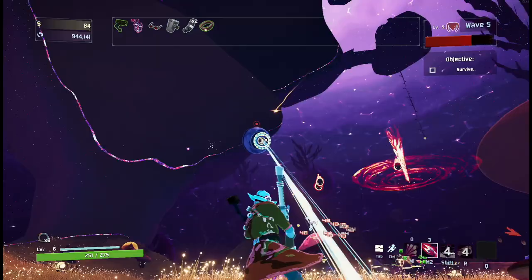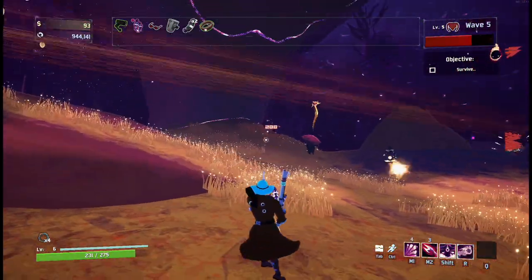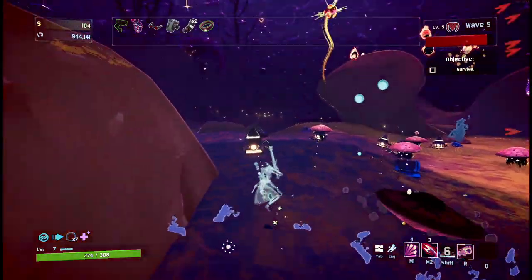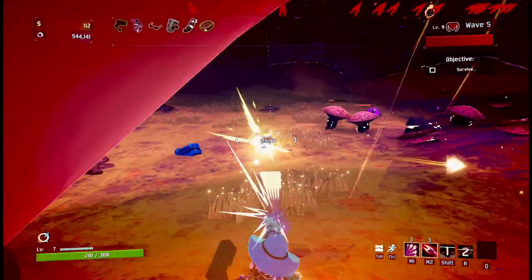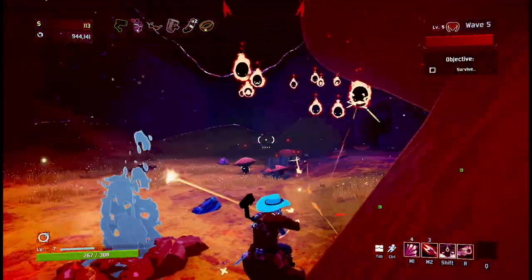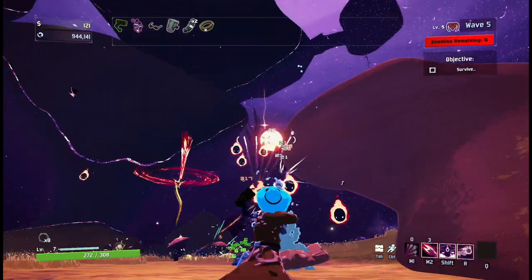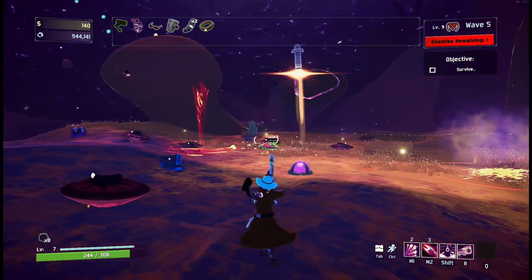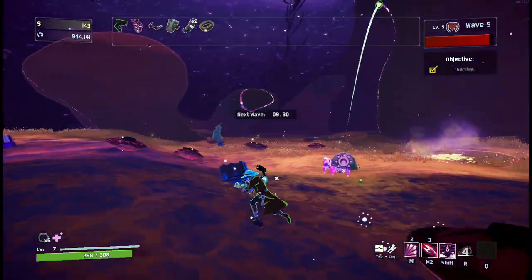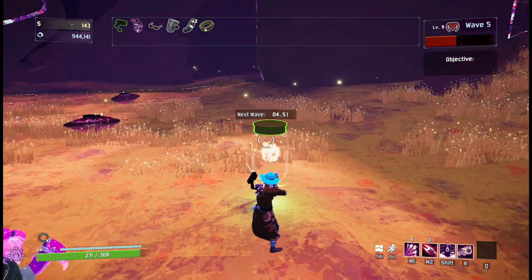This is a boss wave. So if I get an item that does extra damage to bosses, this counts for all enemies. Also, you don't want to mess around with these mushrooms — their bombs that they drop can do a lot of damage. I'm in trouble. Why are there so many wisps? Final guy, there we go. Every boss wave gives you green items instead, so we should be moving.